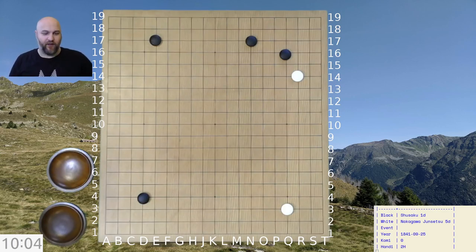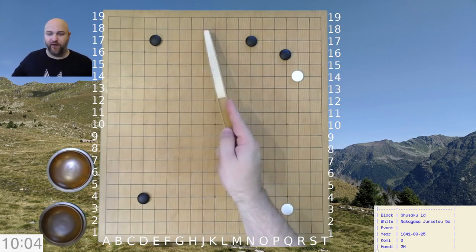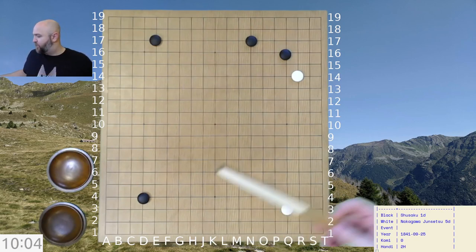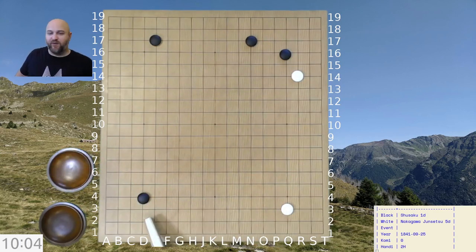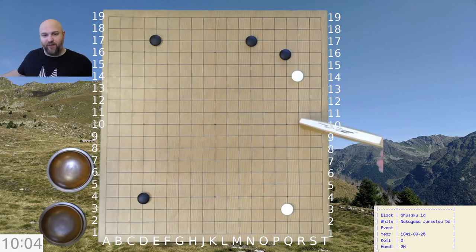If your Shusaku meter is tuned you will probably start to smell the taisha, which is a possibility once the stone is here. This makes the left side bigger and makes this side harder to invade — white can reduce it but it's hard for white to want to do anything here. This is the biggest area right now because there's the most lines. This area is less interesting to develop because the stone is on the third line, and this is the beginning of a framework.